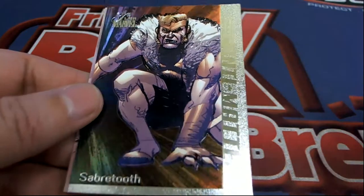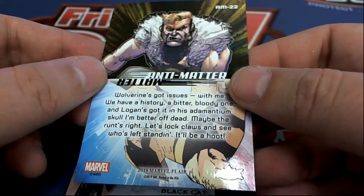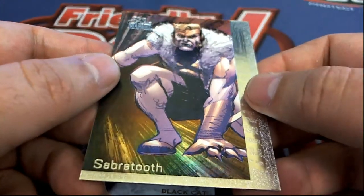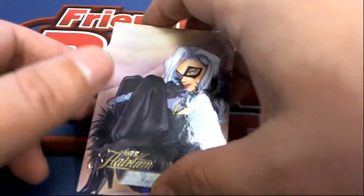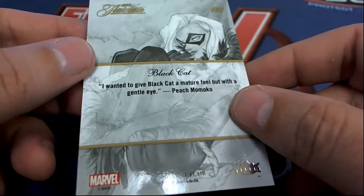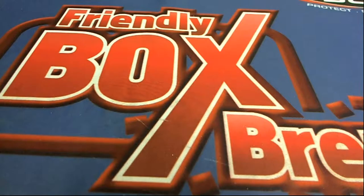Oh, this looks really nice right here. We got a really nice Sabre Tooth. This is one of the holo foils — one of the nicer ones to get, and some of these get really rare. All right, so that is our Flayer pack that was up there for Jesse C.